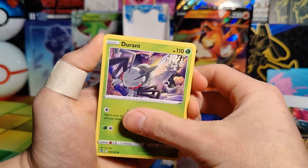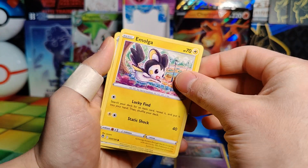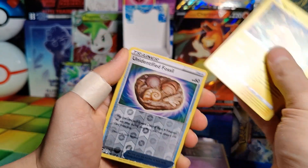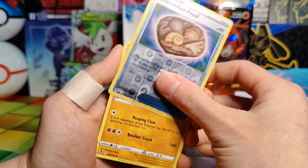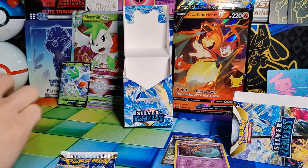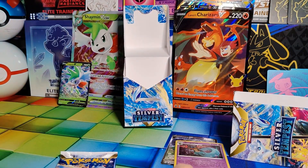Pack five: Fennekin, Durant, Emolga, Boldore, Stunfisk, Reverse Holo Unidentified Fossil, and a Rare Armaldo. So we're getting a lot of rares in this booster.